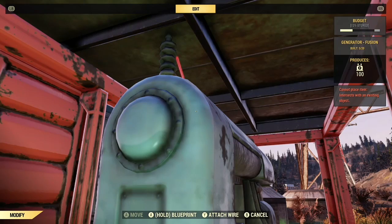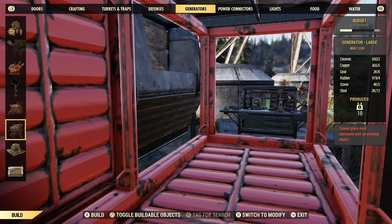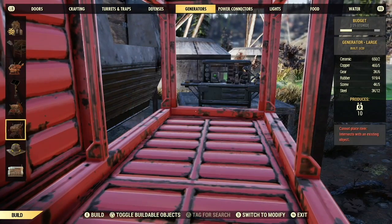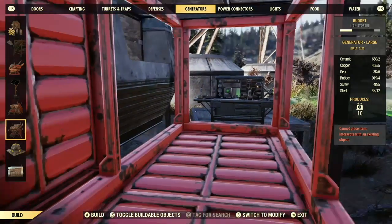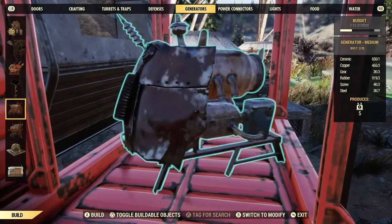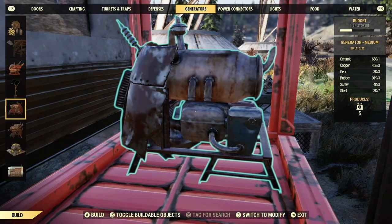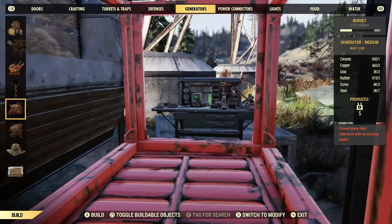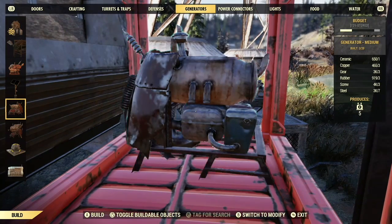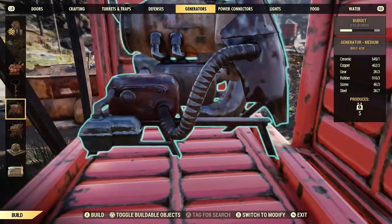The next best option is these smaller generators — they produce 5 electric each and you can fit three of them in here. When placing them, put them as close to the actual building as you can, so when you come through the walls you won't hit the generators. You can also build a craft bench inside the container and use that to glitch inside in future. I'll put generators down to show you how to wire them up — one there and one in the corner, then I can jump back in the middle.